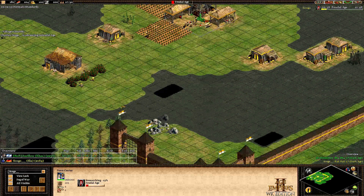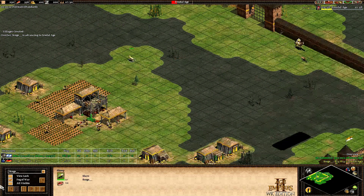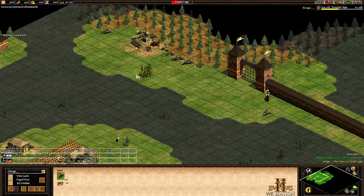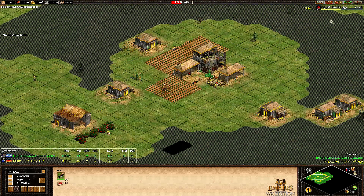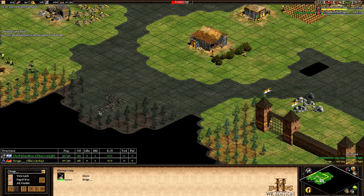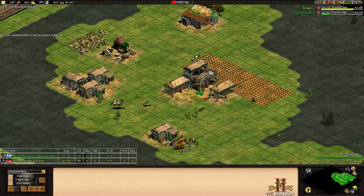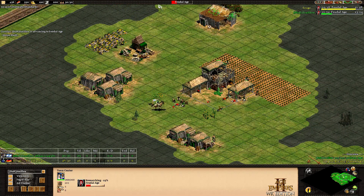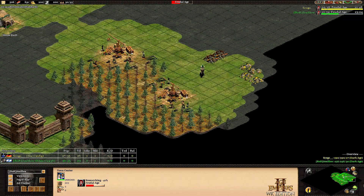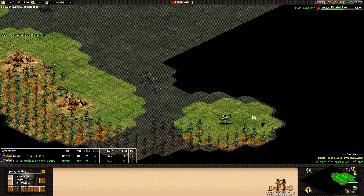Skogo is up first and will start scouting the map after that last deer is lured in. He's sending the sheep back — Skogo apparently with a good start. 27 population, going up to castle age at 29, which is rather late. But I think he will go for that barracks. Main gold getting mined now with the mining camp there, and that's the barracks as expected. Jenslow now on the way to feudal age — he will be able to click up to castle age immediately with his civ bonus. He doesn't need any buildings to click up, so it's going to be 29-30 pop for Jenslow.